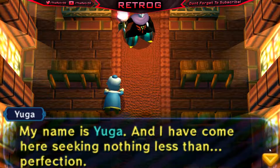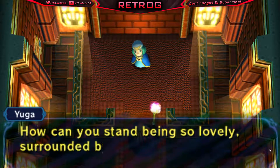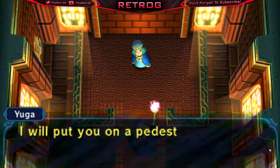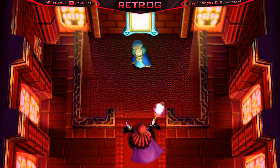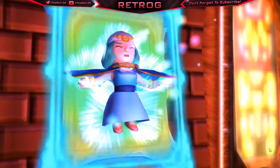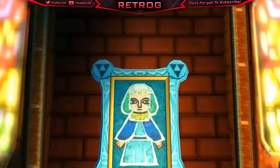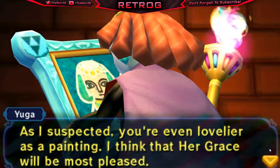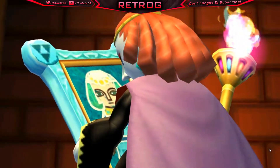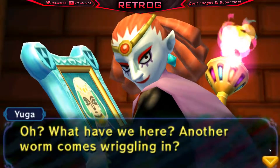Yuga says: 'I have come here seeking nothing less than perfection. And you, my dear, are perfection. How can you stand being so lovely surrounded by these filthy fools? I will put you on a pedestal — or rather upon a wall. Perfect forever.' Cerise gets turned into a painting! I wonder if that was painful. Nintendo, you gotta tell us — was she in pain? She's a painting now. Yuga says: 'I suspected you even loved her as a painting. I think her grace will be most pleased.' Look at this guy's face — he's got that perv face. Then: 'What have we here? Another worm comes wriggling in.'